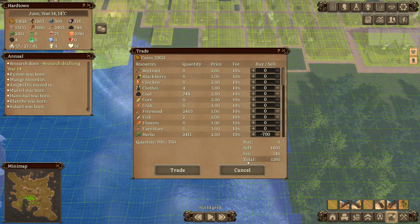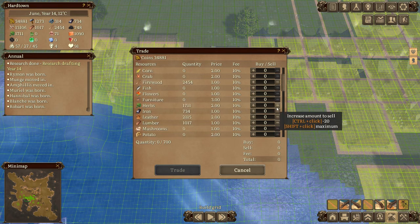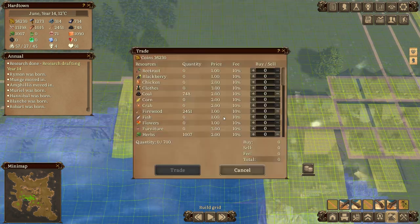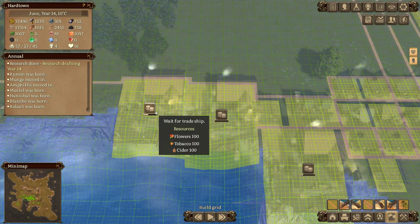By the time I've sorted that out it's time to trade again - and look, this is already up to 2400. I literally can't keep up. We can do another lot of herbs to keep it over a thousand, and leather - we've been doing another lot of leather. Trade - it's insane.